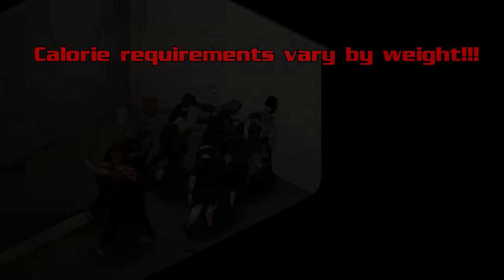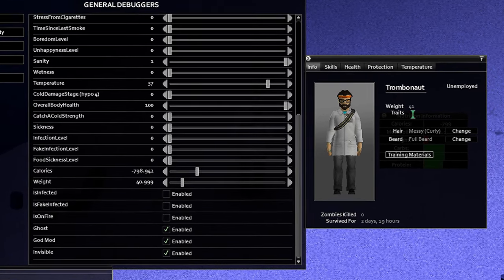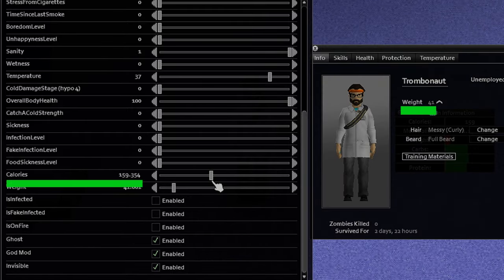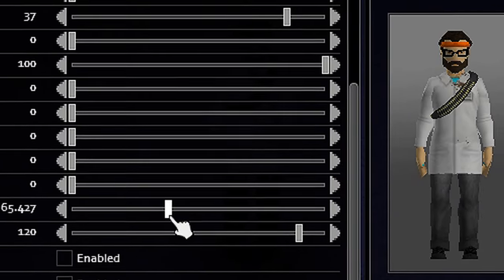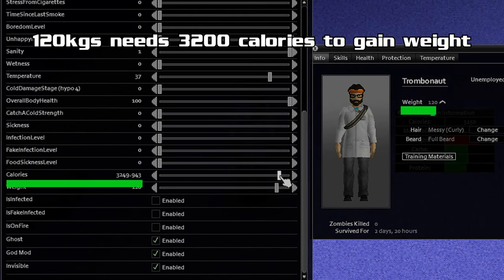Your calorie needs will actually change depending on your weight. If you are underweight, you will need fewer calories to gain weight, and you can carry a lower negative calorie balance before you lose weight. For example, a character who's 40 kilograms can have negative 800 calories and still not lose weight, and they will gain weight if they have only 150 calories in the bank. Meanwhile, if you're overweight, you still need less than zero calories to lose weight — that doesn't change — but you will need more calories to gain weight. For example, if you're 120 kilos, you need about 3,200 calories in the bank to gain weight.